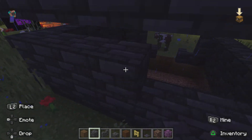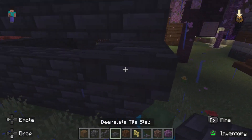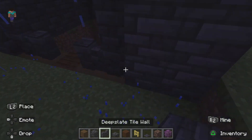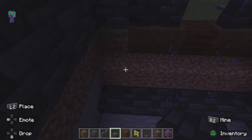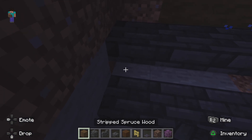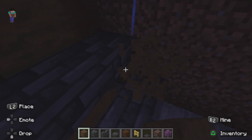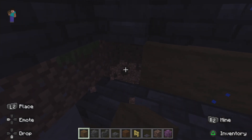I really like the deep slate style - I feel like it fits with the theme of the illagers. Basically we have to do this layer, and then the other layers are going to be slabs. We're going to make the whole interior of this building mostly out of deep slate - most of it, though not all of it.